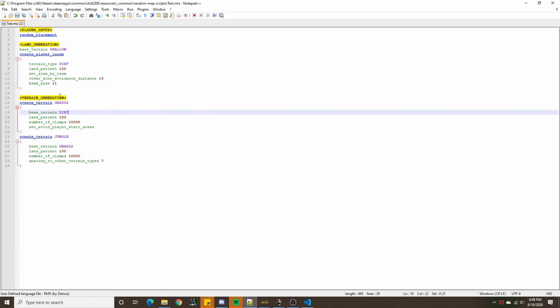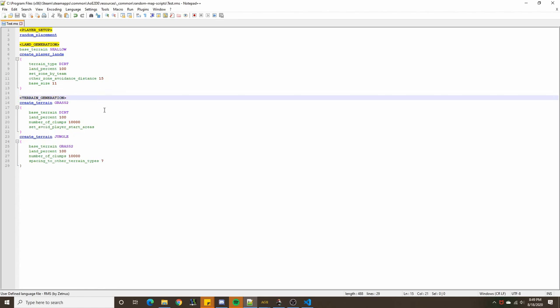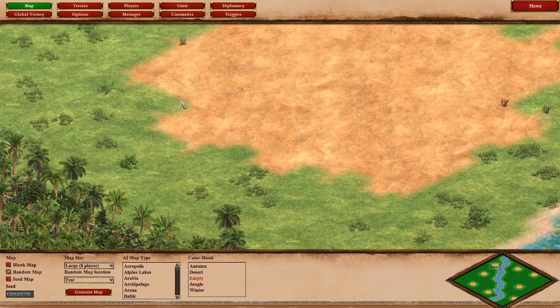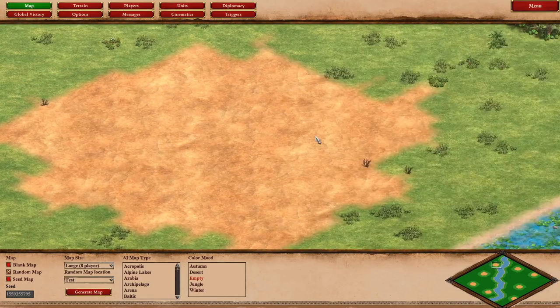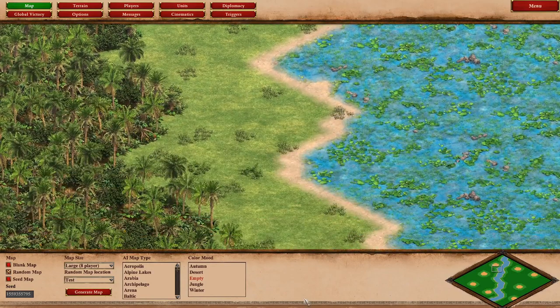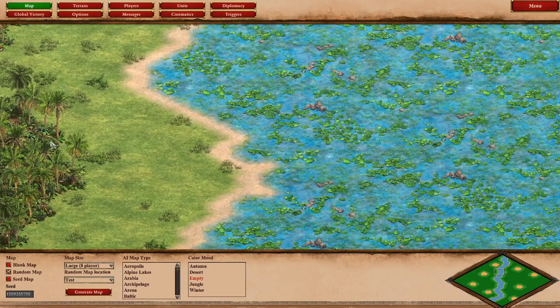Before going too far, we should give the player lands a base size — let's call that 11 — to keep them from spawning too close to the edge. Right now we're focusing on making it so that the jungle terrain avoids the dirt representing player starts, without also avoiding the river in the middle.